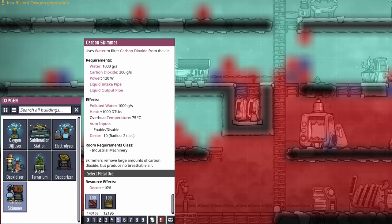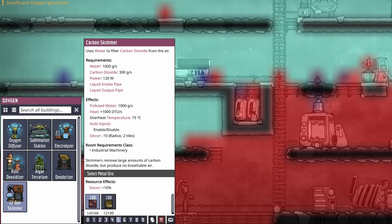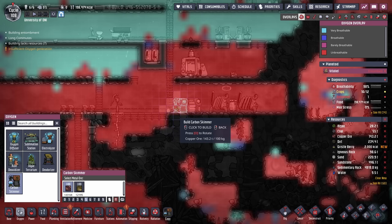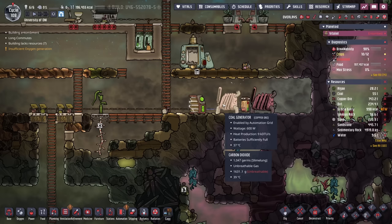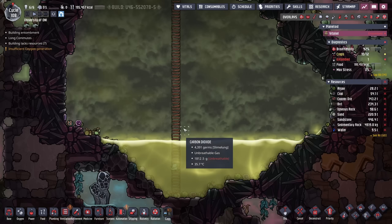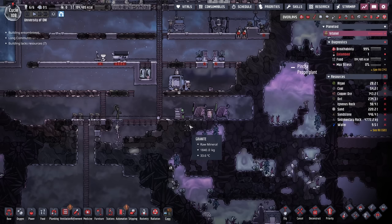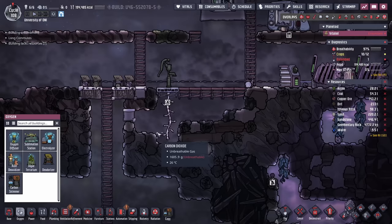That is where the carbon skimmer is going to come into play. The carbon skimmer requires one kilo of water per second and 120 watts, but for that it's going to get rid of 300 grams of carbon dioxide per second. And because it gives us one kilo of polluted water back, it's a water-neutral process. As to where to install the carbon skimmer, we have a couple of options. A lot of folks would put it right next to the coal generator, which would work pretty well since the coal generators are producing the carbon dioxide and the skimmer would clean it. But if we did that, all the carbon dioxide down here would still be sitting here. So instead, it might be a good idea to put the carbon skimmer here.